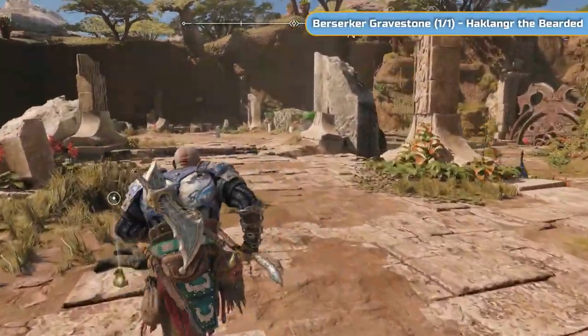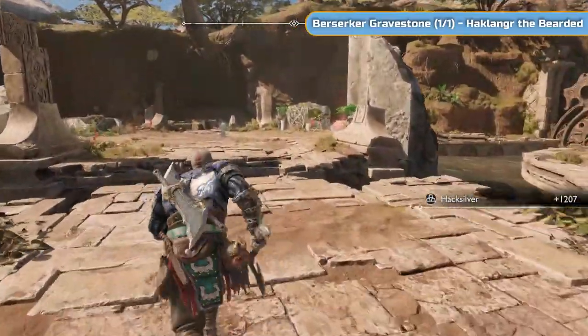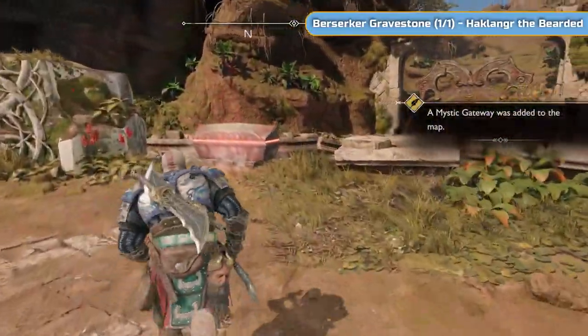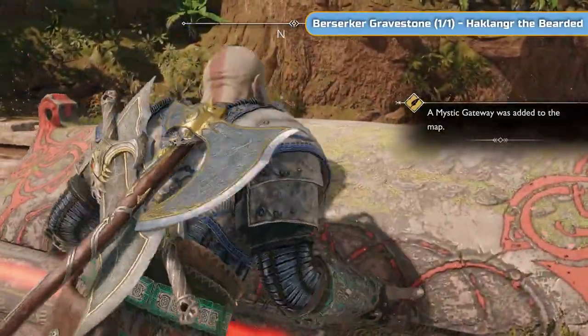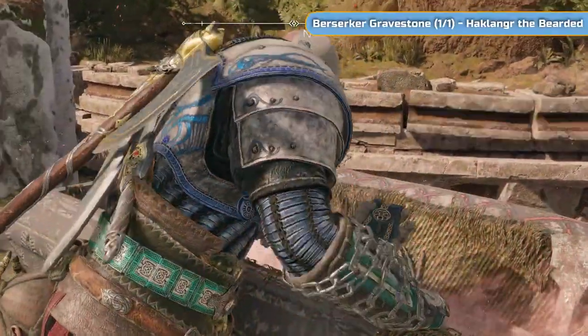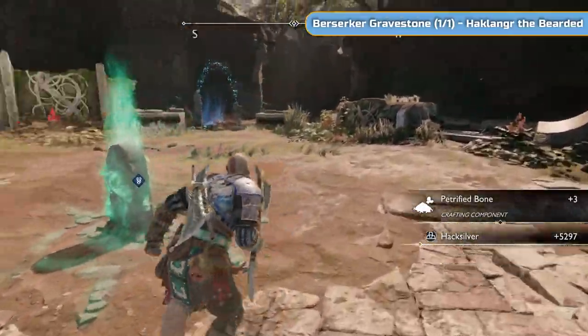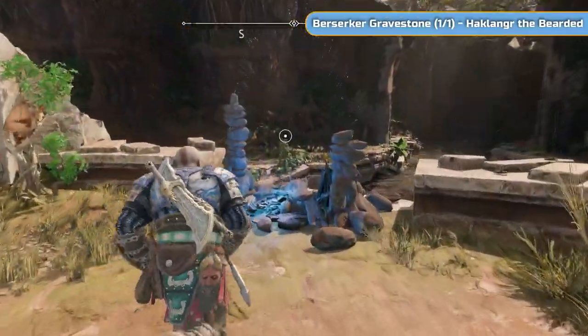Go around here — there's a little hacksilver — and you can see the berserker gravestone in the middle. Off to the right there's a coffin, and off to the left is a mystic gateway, now activated, so you can teleport from here. If you're struggling with the berserker fight coming up, you can just teleport back and do it later.